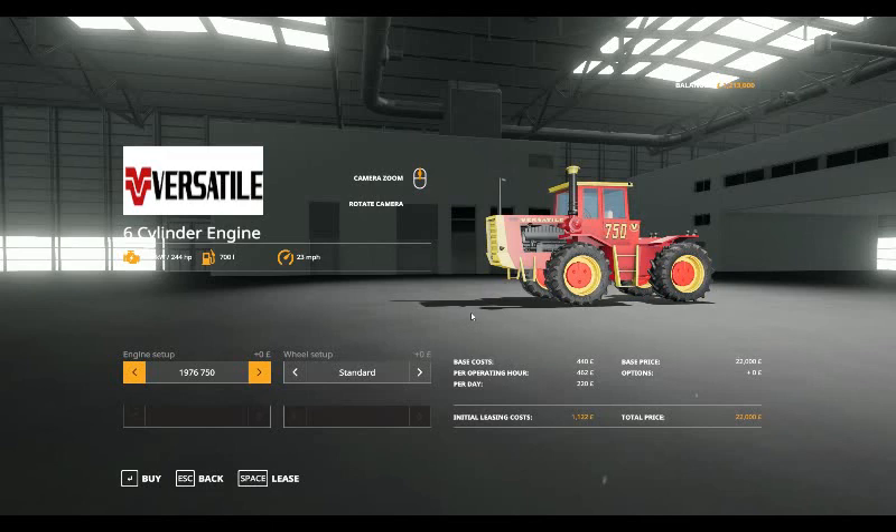700 litres of fuel, speed of 23 miles per hour. A base cost of £440 for leasing per operating hour, £462 per day. Initial leasing cost of £1,022.